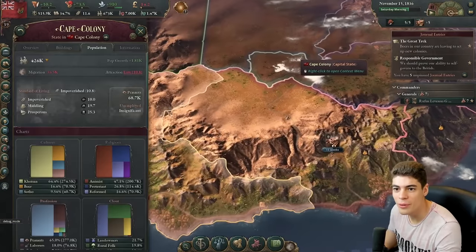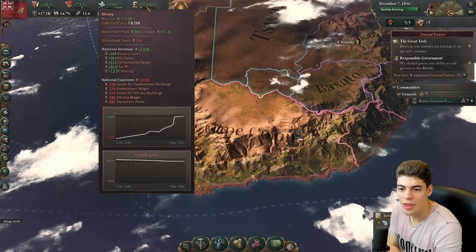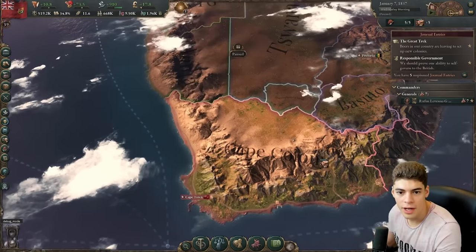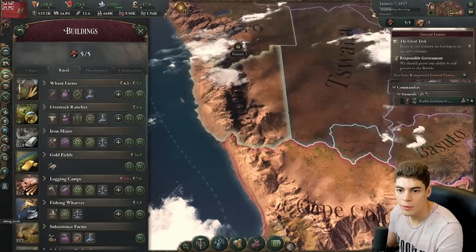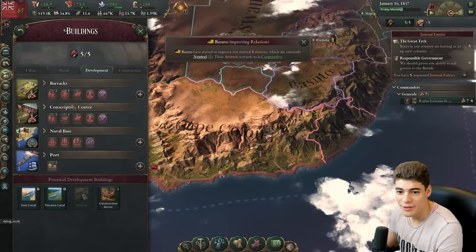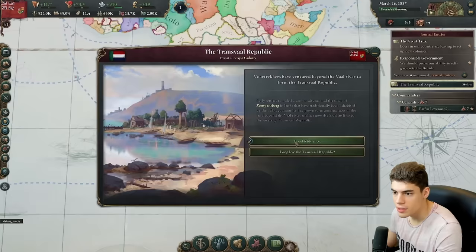I can't get rid of it, otherwise we'll go bankrupt. We're paying about 1,000 to the Brits. Military wages, goods for military buildings — I'm going to have to switch out our barracks. Oh my God, they already are fine infantry. Regular infantry. I'm going to declare East Africa as a thing.